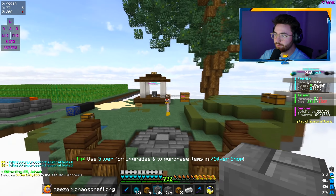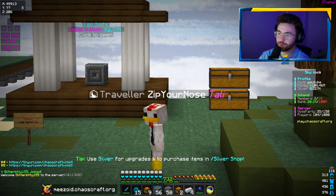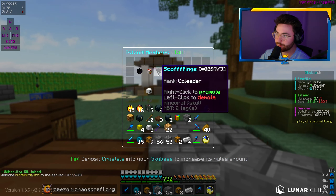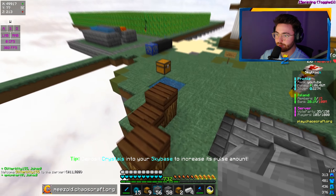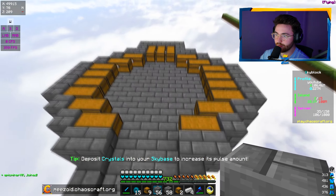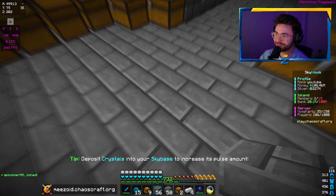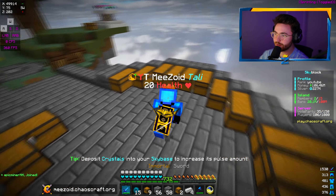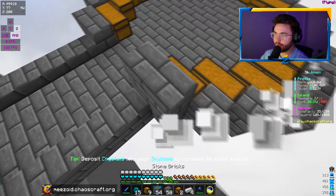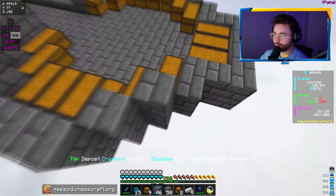We got the first layer done. We also have one of our first recruits — Zip Your Nose is here, an HCF player. We also have Scoffings in here. Both of them are co-leaders so they can invite their HCF friends as well. This is what the chest room is going to look like — nothing crazy, maybe a circular design. I'll build this up, add some more chests, and organize it a little bit.